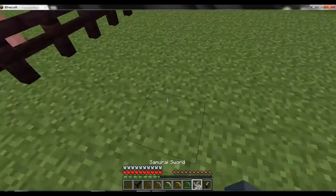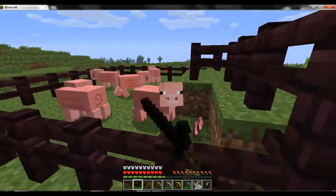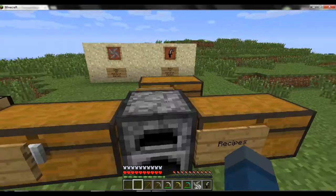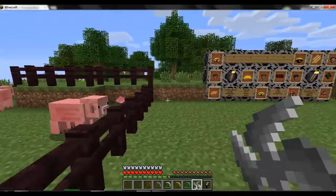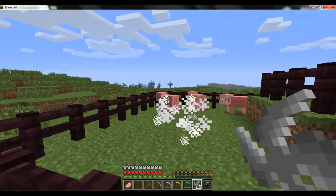I've got these pigs over here. Let's try to kill one with the sword. Looks like a one-hit kill. The shuriken will do ten points of damage. The samurai sword does fifteen. You shoot this by pressing the right mouse button. It goes so fast you can't see it.